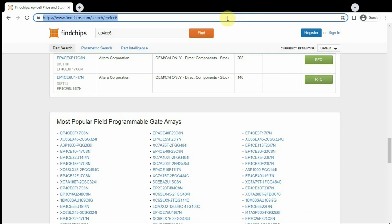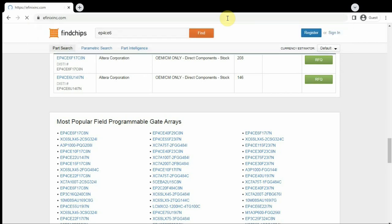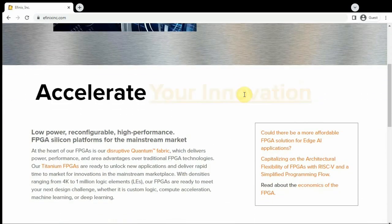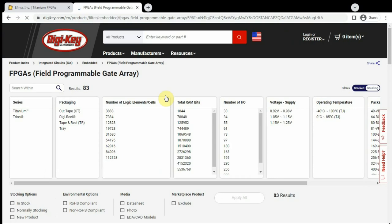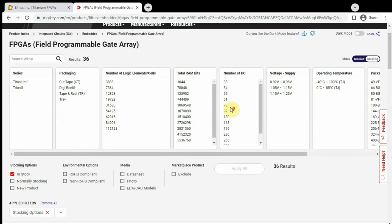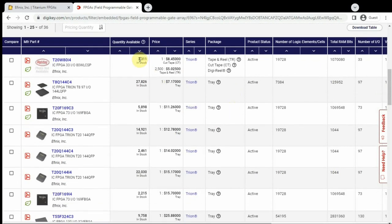I'm taking a look at a newer FPGA manufacturer called eFenix. eFenix is able to supply material through the shortage — I'm not sure how they're doing it, but if you look at Digikey, there is availability of their parts. I have a project in the works to redesign the PCB for CocoDV to fit this new FPGA from eFenix, and that's coming along well.